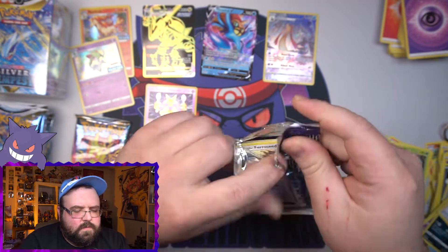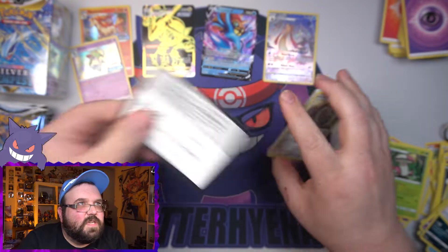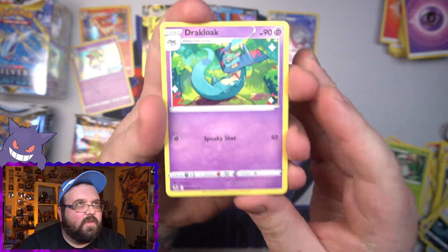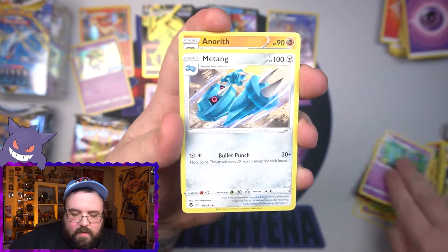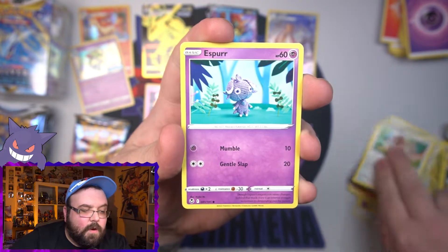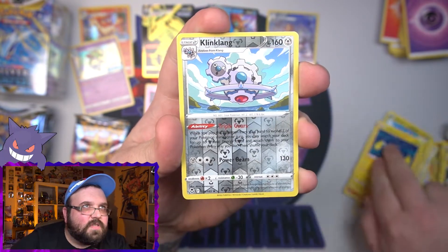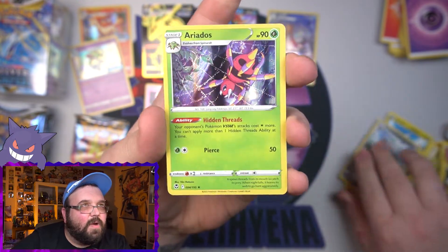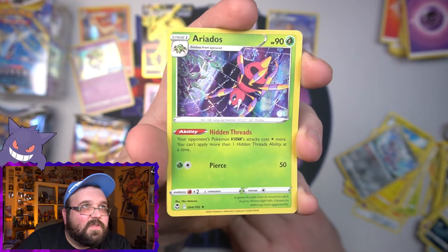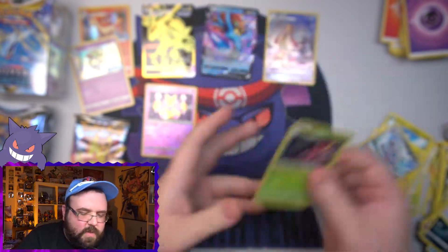Not too bad whatsoever — we're doing pretty good. Radiant Alakazam! Next one up — please give me some more full arts, give me the first secret rare for the set. I've got a good feeling about the prize packs; those are always usually when I get my best hits, since they are from a booster box. I got Tinkatink, Chinchou, our reverse is Klinklang, and on the end a holo Ariados — our first holo! Those water droplets on the spider web look awesome — cool card.